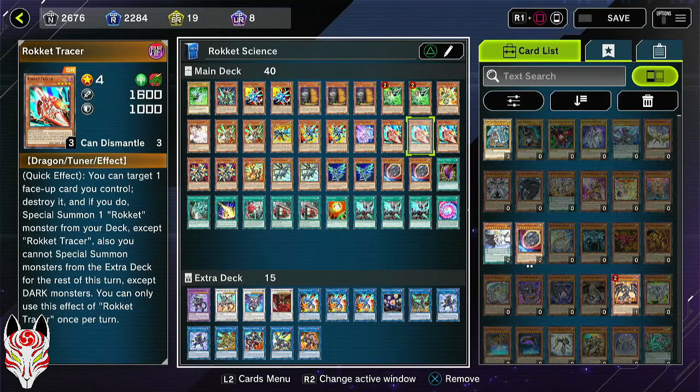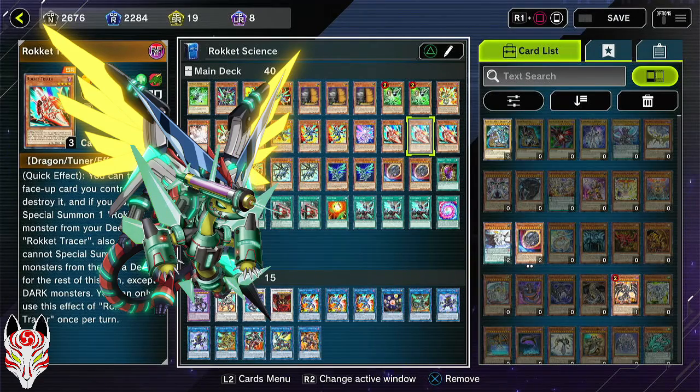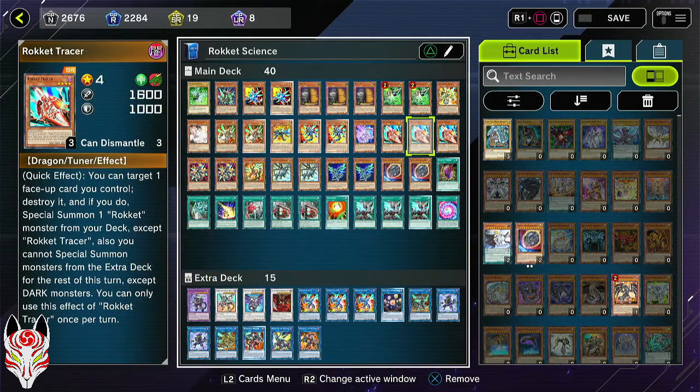Before I go over what cards are in the deck, the gimmick of rocket and bottle link cards is that you're loading ammo into your link monsters and then firing that at your opponent. So a lot of these rocket monsters have a quick effect to destroy themselves when targeted by a link monster effect. Then they do something to your opponent's field, life points, or even the extra deck depending on which rocket card you use.